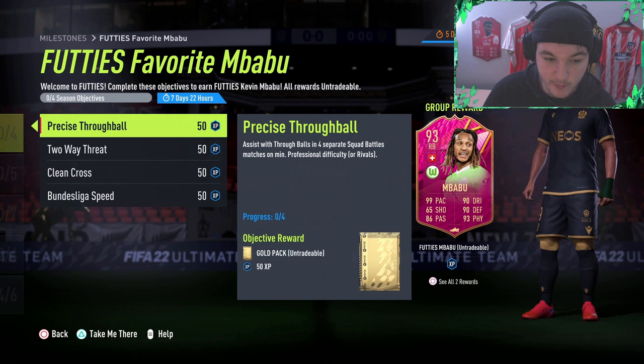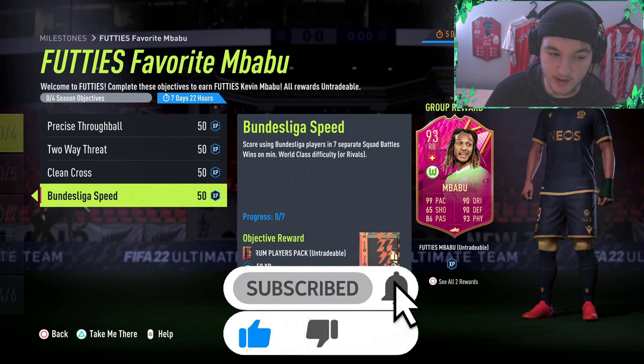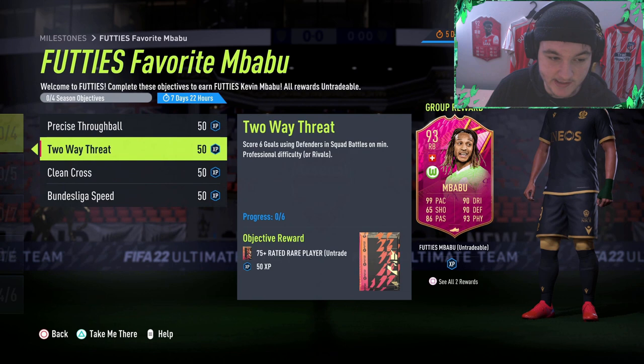First, you've got assist with through balls in four separate squad battle matches on at least professional. Score six goals using defenders. Assist five crosses in squad battles. And score using Bundesliga players in seven separate squad battle matches on at least world class. The ones on at least professional don't really matter because you'll need to do the Bundesliga one on world class anyway, so essentially all objectives will be done on world class difficulty.